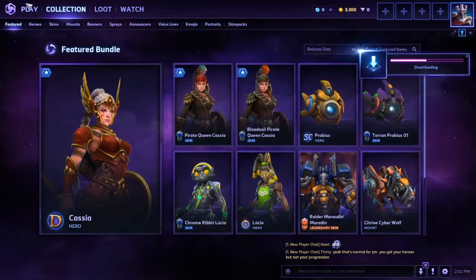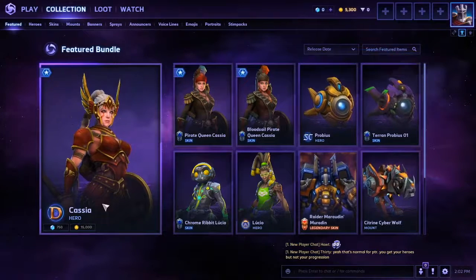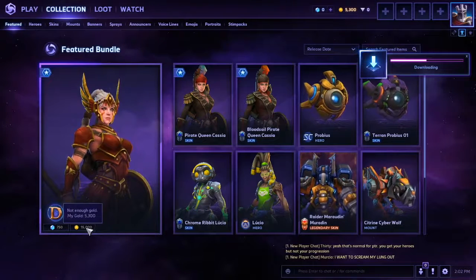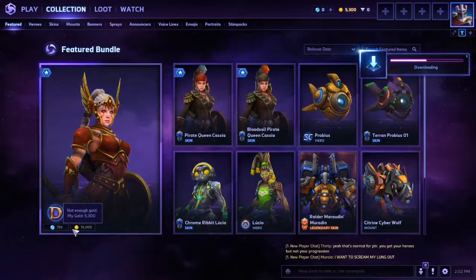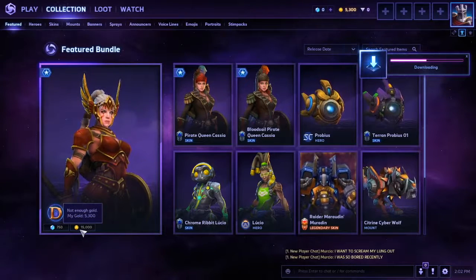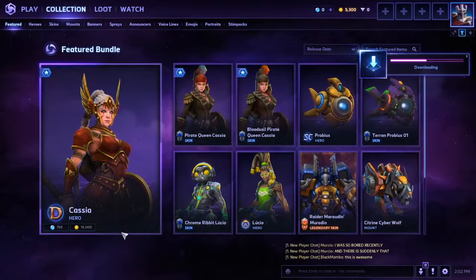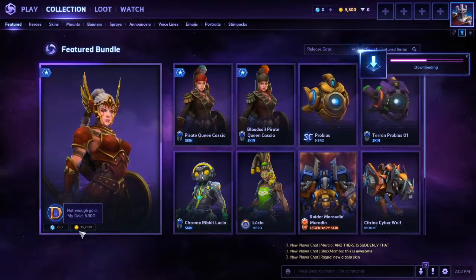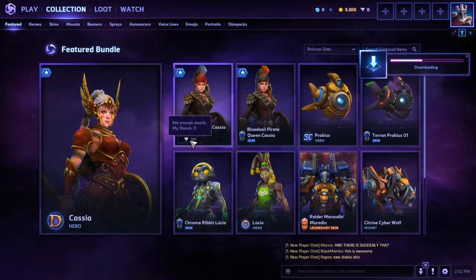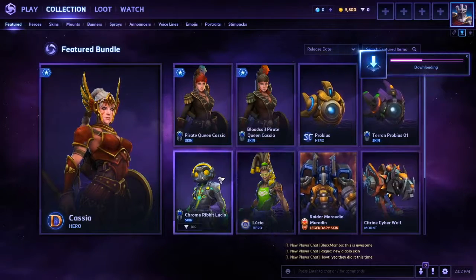So apparently the store is now being called Collections. Heroes have different currency prices shown. This hero is 15,000 gold or 750 gems. Their skin is 100 shards.